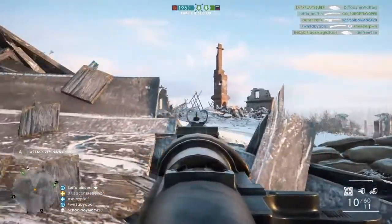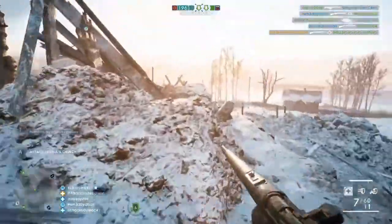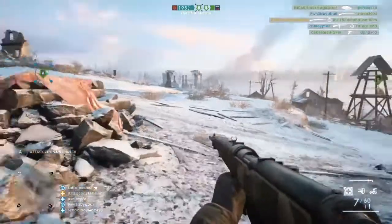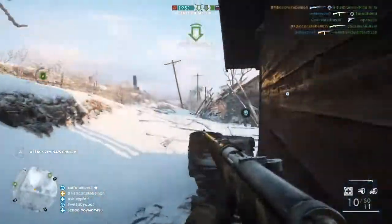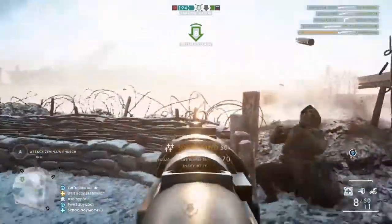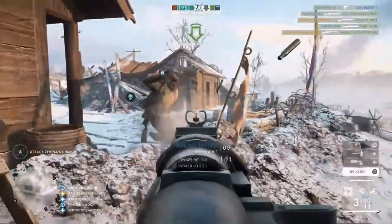The Mezopolonica skin for the Mondragon is another reference to World War 1 slang, just like some of the new sidearm skins. Like me, some of you may have thought that this was simply a typo by DICE for Mesopotamia. Others probably knew what this term meant or were smart enough to use Google, unlike myself. However, the name of the skin is again simple World War 1 slang — a mashup of Mesopotamia and Thessalonica forming the term Mezopolonica.